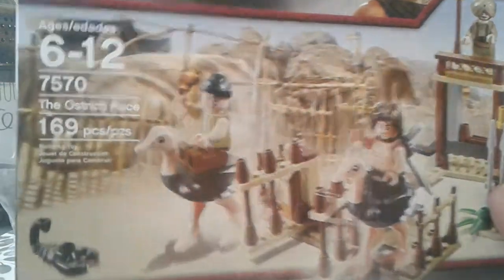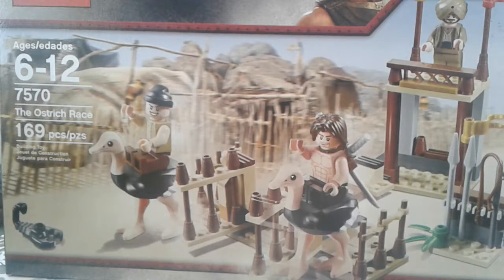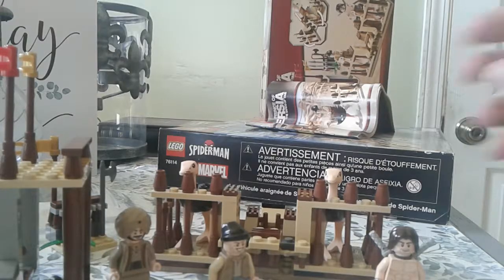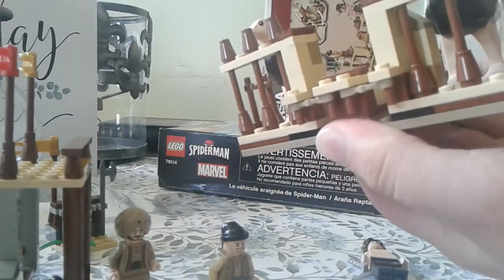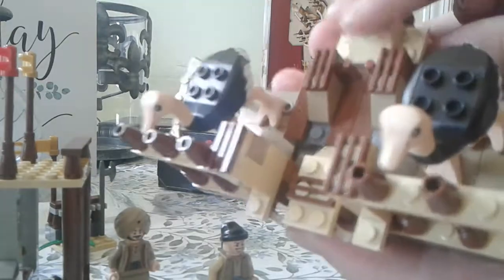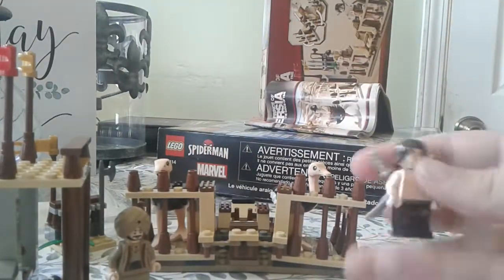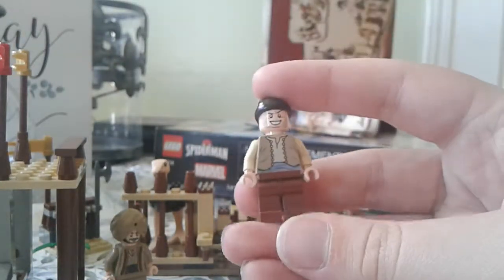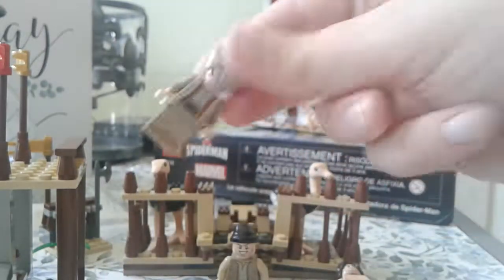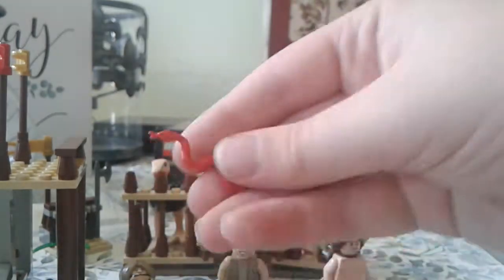Now let's get to the big part — this Prince of Persia set I picked up. This is the Ostrich Race. Here it is completed, and it's very nice. I like how they did the opening gates feature — you pull back the center column and the gates fling forward. We have Dastan here with good detailing, and I can't remember the other guy's name. There's also a snake that comes with it and a weapons rack. Pretty nice build.